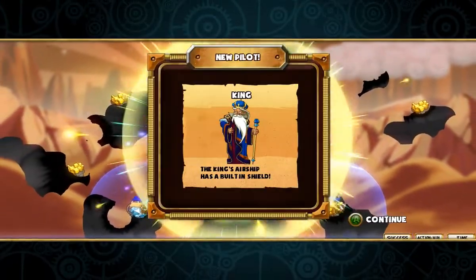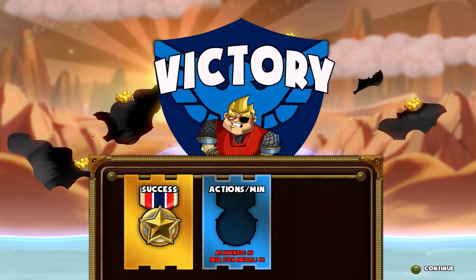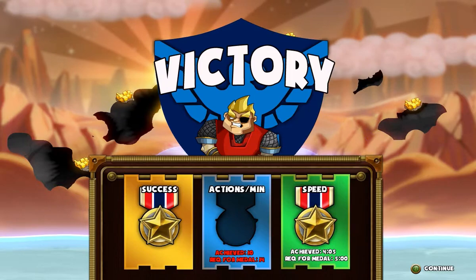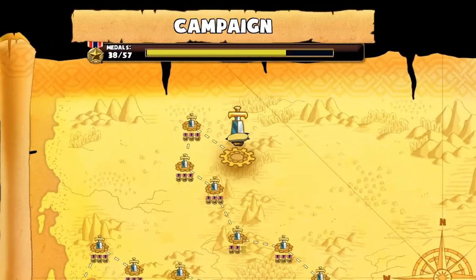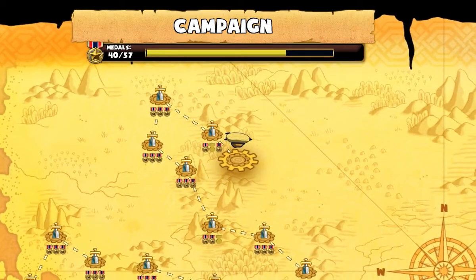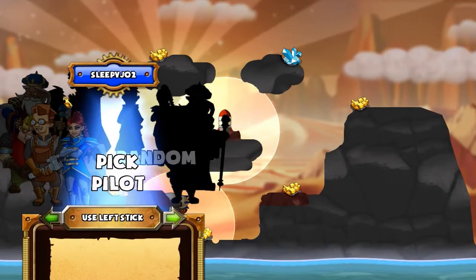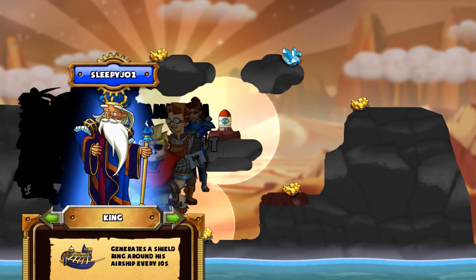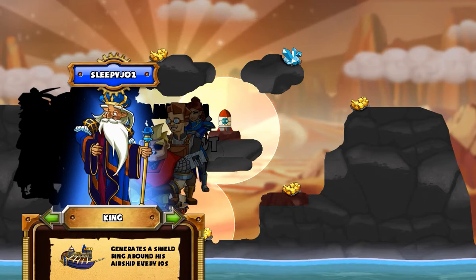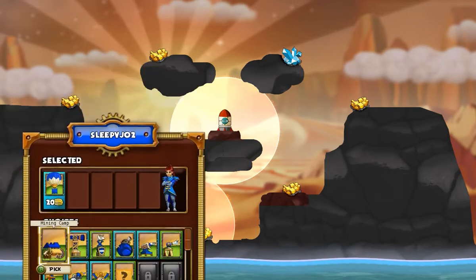I enjoy this game — can you tell? The King's Airship has a built-in shield. Really? I didn't get my actions per minute, but really? You don't need a lot of actions per minute, but oftentimes you're not doing a lot of actions per minute. It's not like Starcraft or anything like that. So I don't know who to pick here — generates a shield ring around his airship every 10 seconds. I'm not sure how useful that is. I think I'd rather take the Princess.